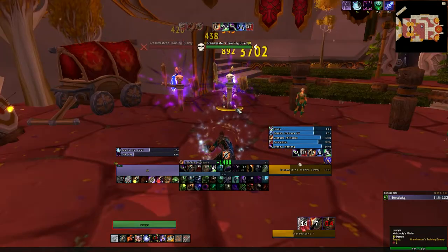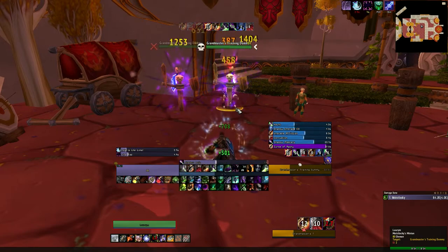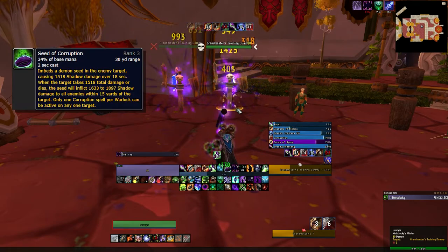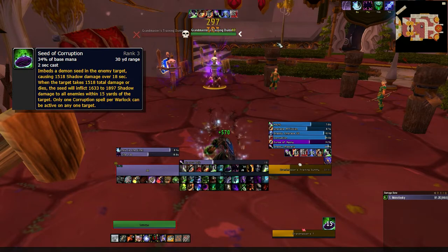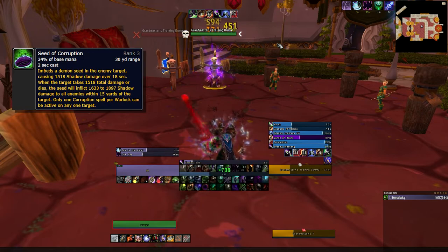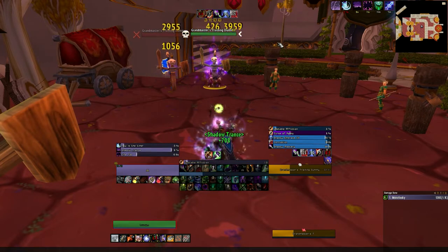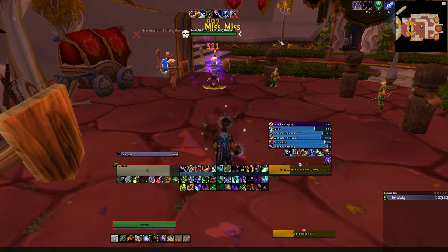In AoE, if the mobs will live long enough for your DoTs to complete their duration, cast them. If not, cast Seed of Corruption. If you have a main target such as a boss with short-lived adds around him, make sure to cast Seed of Corruption on the adds so you don't overwrite your Corruption. For Life Tap, use it when you are forced to move, and try not to use it during execute or trinket procs.